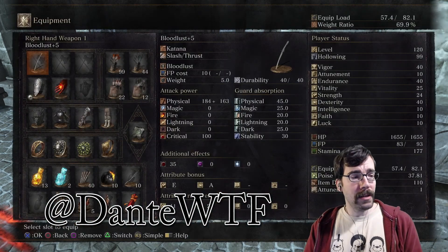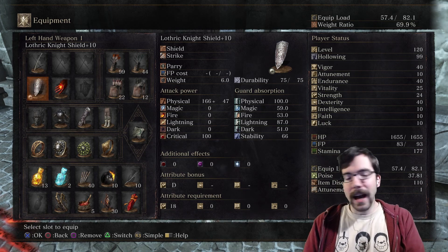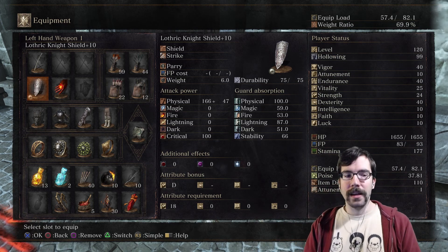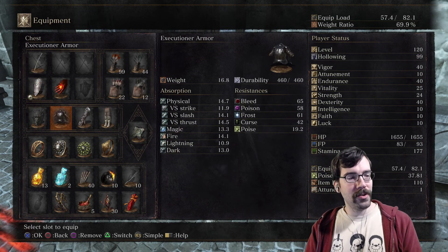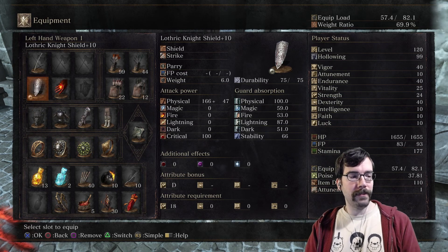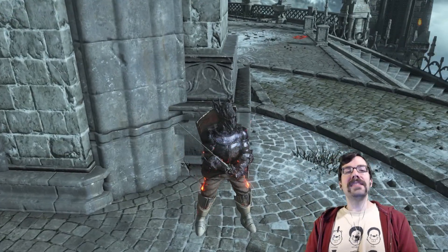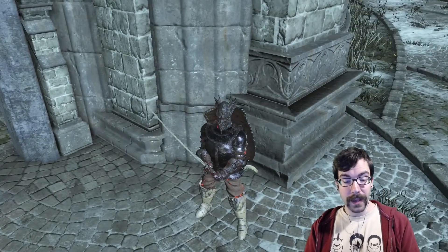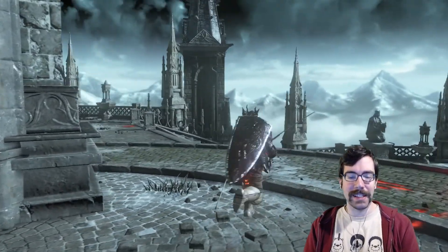I'm using the Bloodlust here and I have the Lothric Knight Shield, just a shield because it can parry. I'm not sure if I should be two-handing this — it doesn't have the weapon art like the others. Horn's Helm, Executioner's Armor, Gundyr's Gauntlets, Catarina Leggings, Sun Princess Ring, Havel's Ring+2, Chloranthy Ring of Favor. My fashion souls, ladies and gentlemen — off the scale! Everything matches just perfectly. It's one of my best, right? No, it's awful.